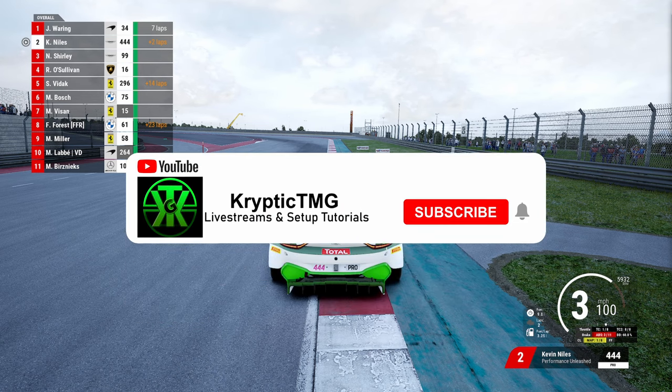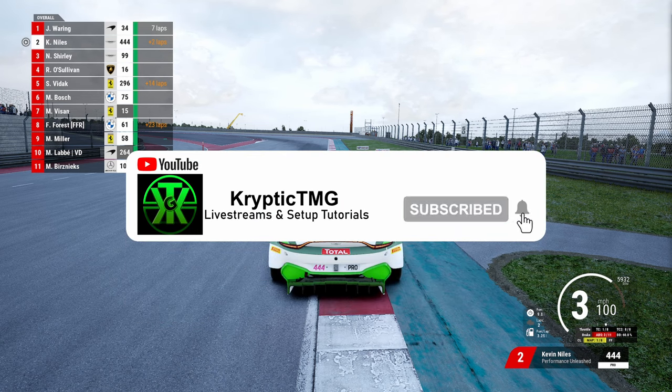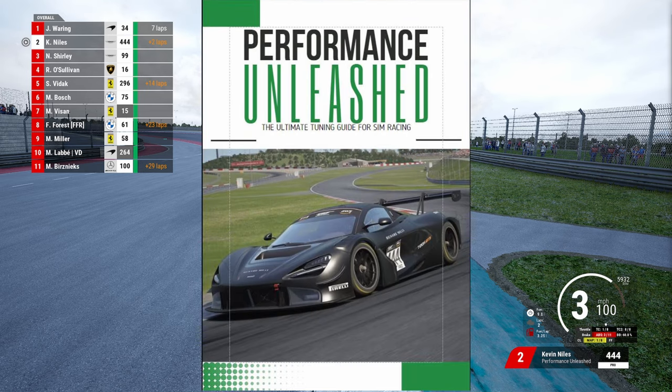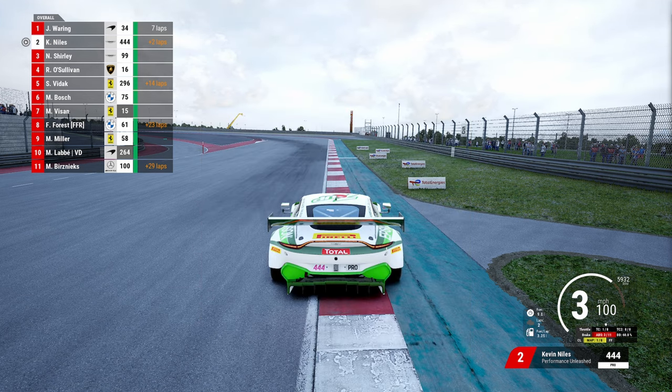What is going on guys, it's Cryptic TMG back with a brand new video. Today we're going to be doing a track guide for Circuit of the Americas, or COTA for short. This is going to be the first race of the AOR season, so I wanted to give a track guide for those who are practicing for AOR or those who just want to learn the circuit better. I'm currently in the Aston Martin with my custom Performance Unleashed livery — that's my tuning book available on Amazon in paperback or Kindle. The link is in the description. But anyway, let's get stuck into the track guide.